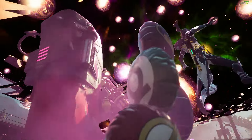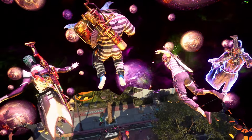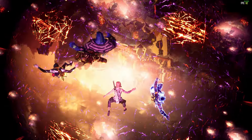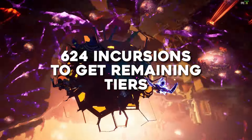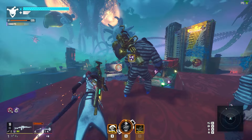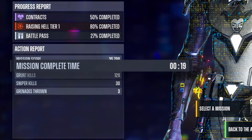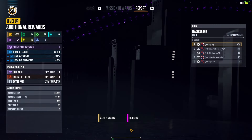If you did all of your daily and weekly things in the game for that week with an active clan, while also grinding incursions for Battle Pass experience, it would still take you about 624 incursions to get the max Battle Pass level. Without an active clan, it would take 651 incursions. So depending on how fast you can complete incursions will determine how fast you can complete the Battle Pass with incursions.